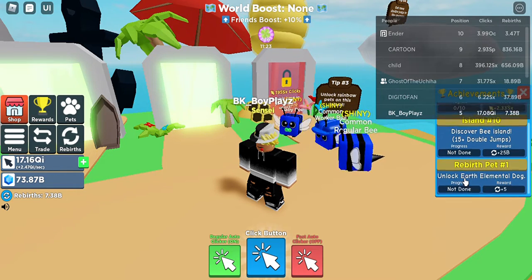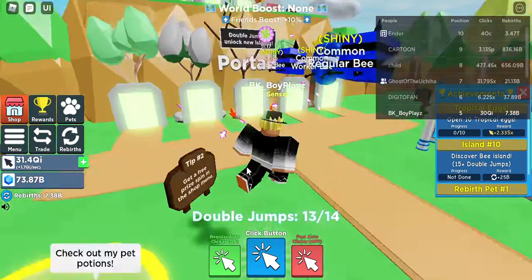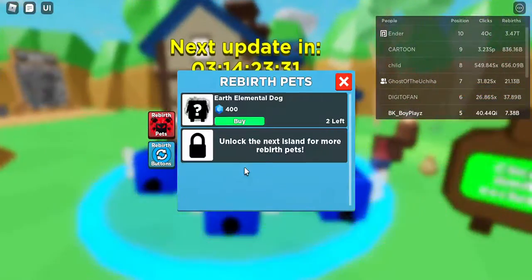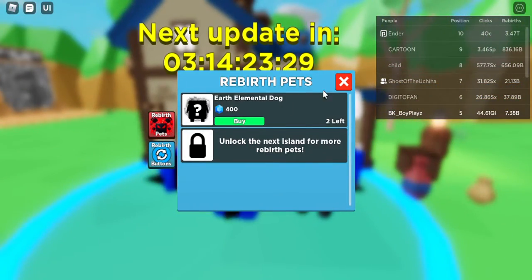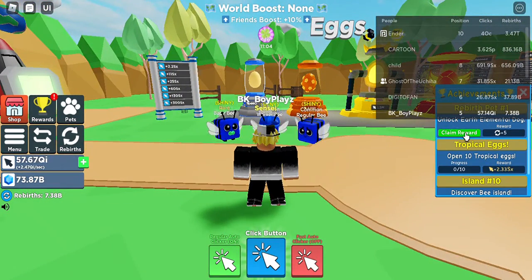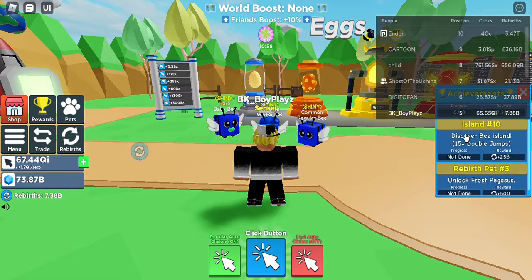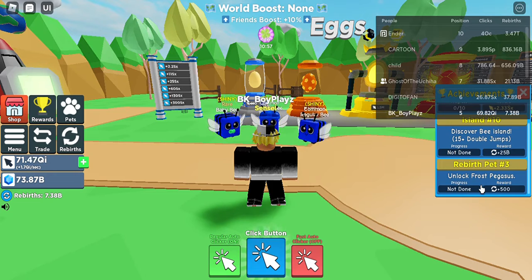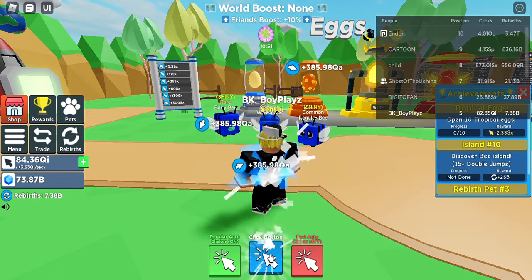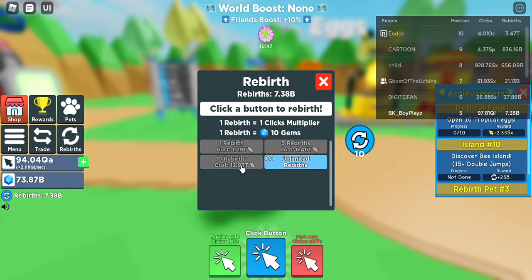Rebirth pet! You need to unlock the Earth Elemental Dog — okay, let's go and unlock it. I bought it. Claim reward. Unlock Wing Thunder Kitty — got that! Hey, I discovered Bee Island, that's what I'm trying to get to.